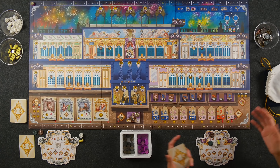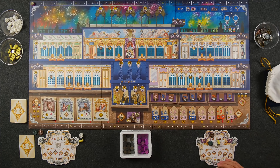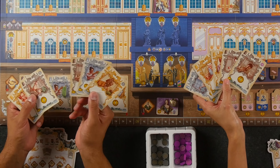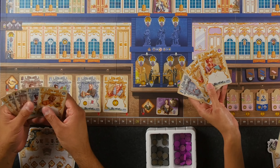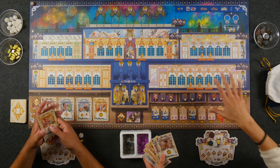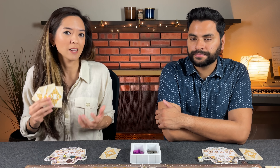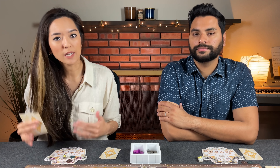The game is played over seven rounds, and each round is divided into four different phases. The first thing that happens in each round is just a little setup — putting out more cards, garments, and materials. Once setup is done, we move into the next phase where you pick up your hand of cards. Each player starts with the exact identical hand, which represents the different types of employees in your business. Then you simultaneously select three of these workers in secret to play during the action phase.